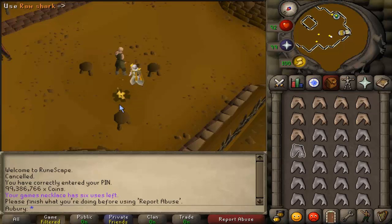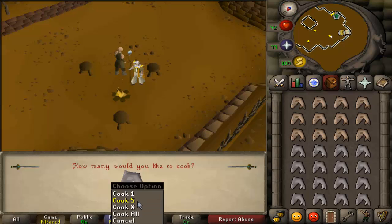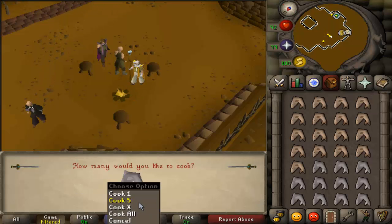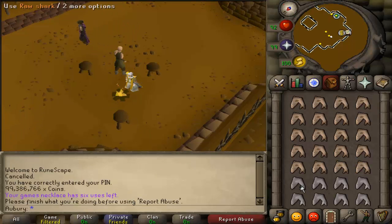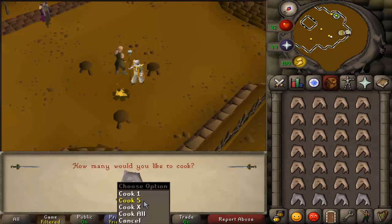If you don't want to use mouse keys, it is possible to do this manually. Place your mouse over the raw shark text, right-click then left-click, and you'll land on cook-5 which works just as well. If you don't have mouse keys, don't know how to set them up, or just prefer not to use them, you can still do this pretty easily — it just takes a bit of getting used to, and getting your mouse placement set up right.